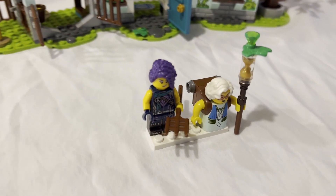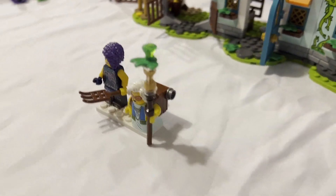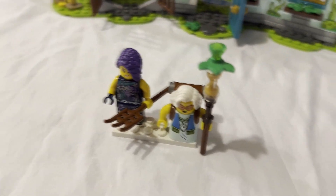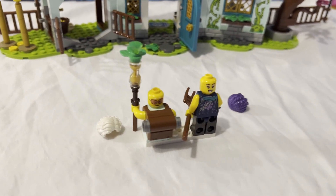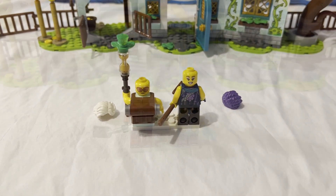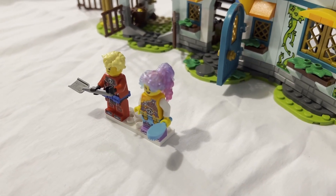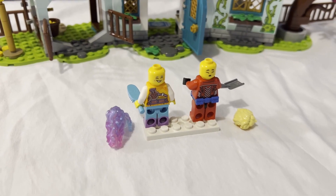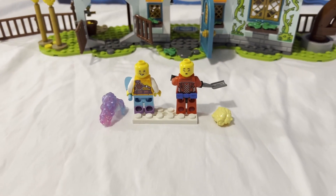The set also includes Zoe and Miss Castillo. The printing on the minifigures has a lot of detail, as do their weapons and accessories. Miss Castillo features what I believe is a new mold. The figures have alternate face printing on the back of their heads, which is nice. It also comes with Cooper and Izzy — Izzy's hairpiece is something I've personally never seen before, same with Miss Castillo and Zoe. Both front and back torso printing, plus an alternate face print on the back.